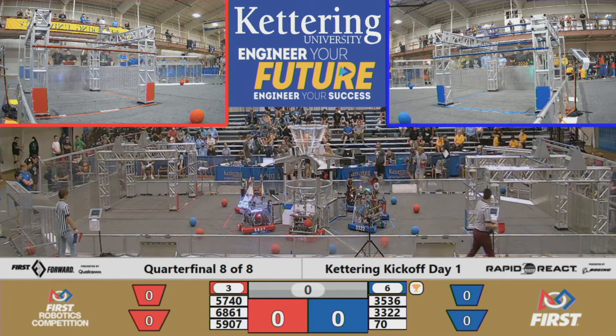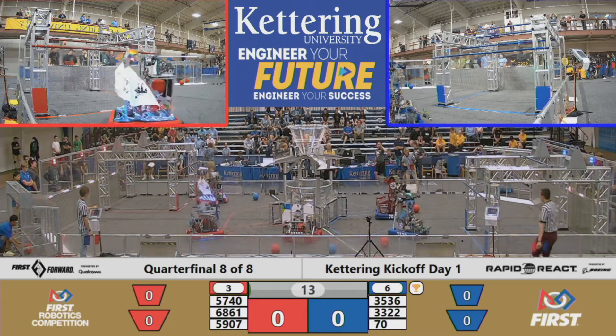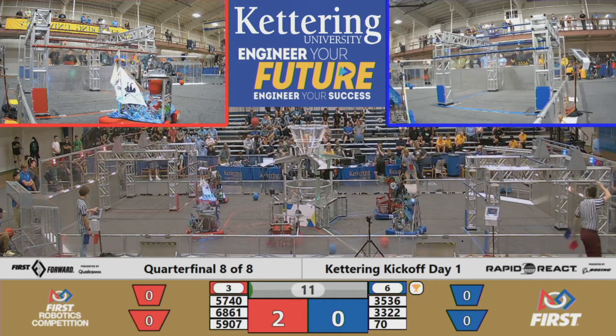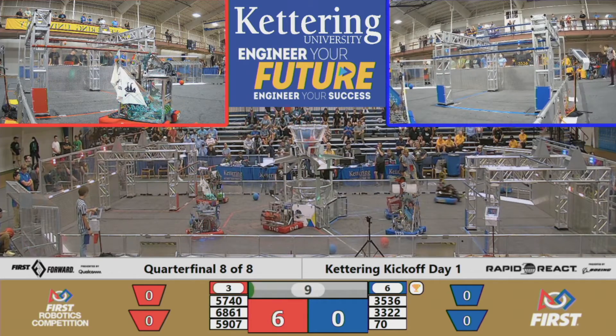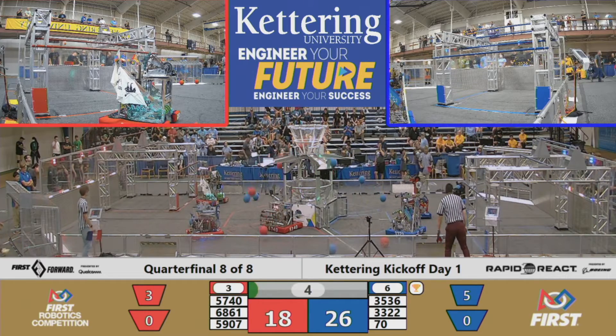Behind the lines in three, two, one, go. We've got the number six alliance in blue versus the number three alliance in red. Blue is up by one. Let's see if they can pull off the upset in two matches.